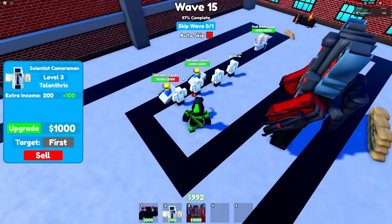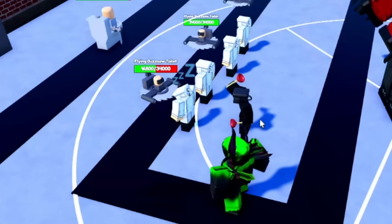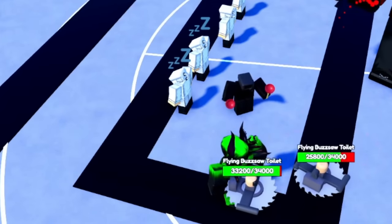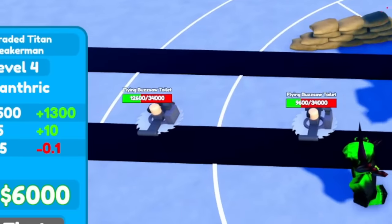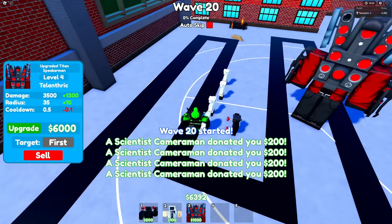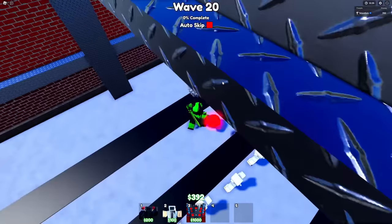Next upgrade is 4000 so we're not getting it that soon, but the AOE attack is helping a little bit. A little risky, but I upgraded all scientists to level three, so now we're just gonna save for the 4000 upgrade. This is the wave with a ton of buzzsaw toilets. After we get the first one I can get the 4000 upgrade — and there we go, this guy blocks the first two stuns, so that is really good. Finally there's the final upgrade for the upgraded Titan Speaker Man right as the UFO toilet spawns, by the way.